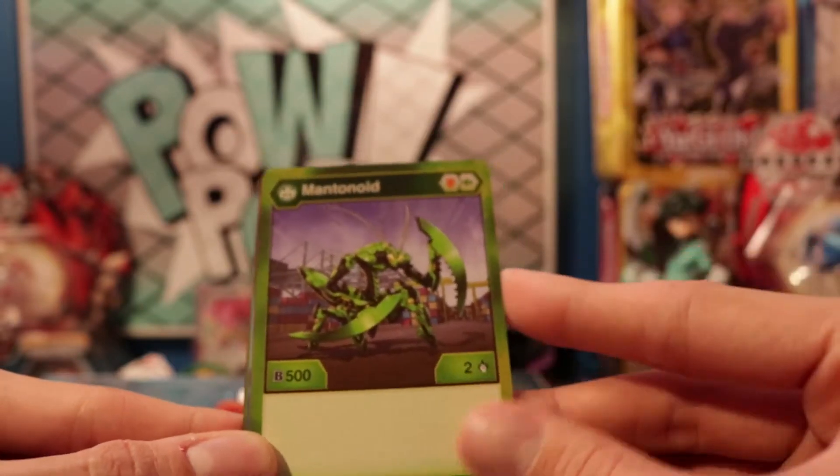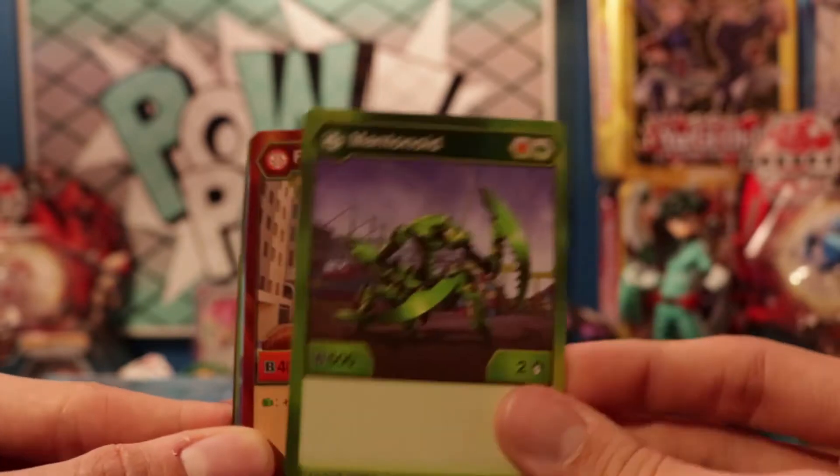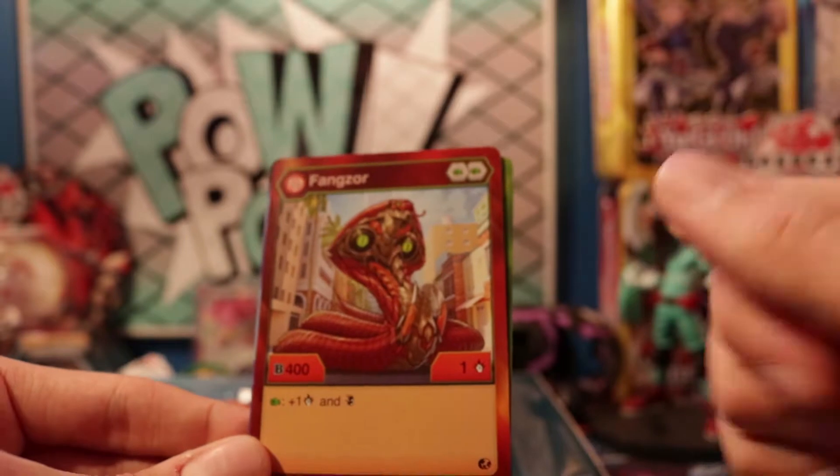We got our Mantanoid — he is a dupe. A shield and fist, 500 Bs, and two damage. Our Pyrus Fangzor is dual fists, 400 Bs, and one damage. If he lands on a fist, he gets one damage and Double Strike.